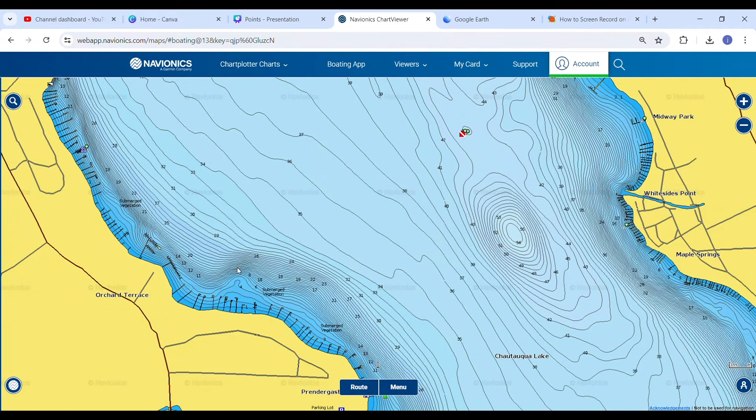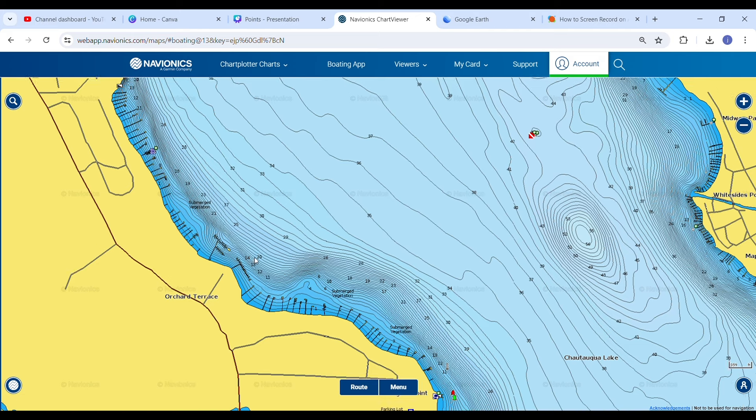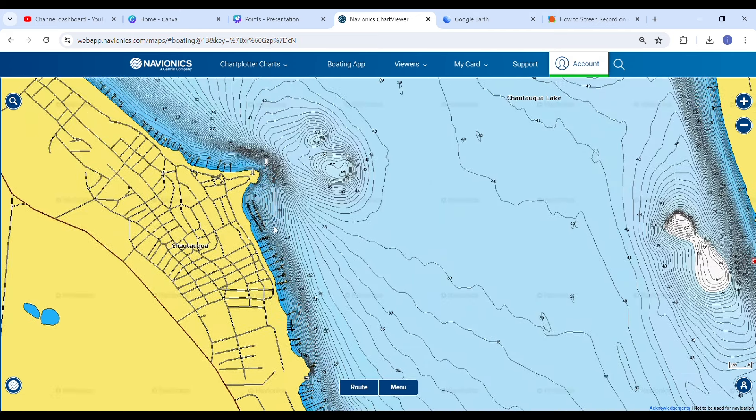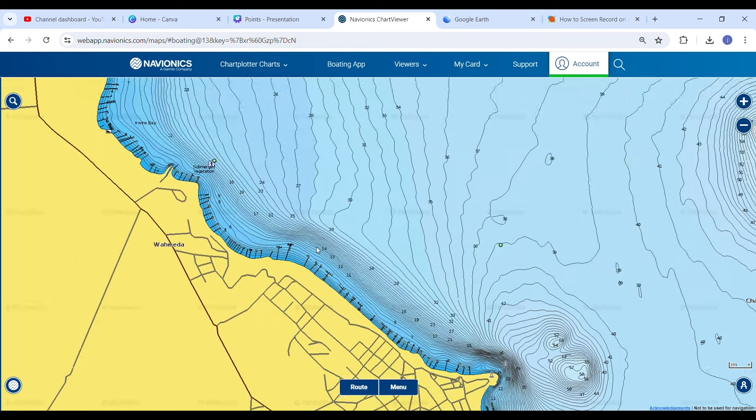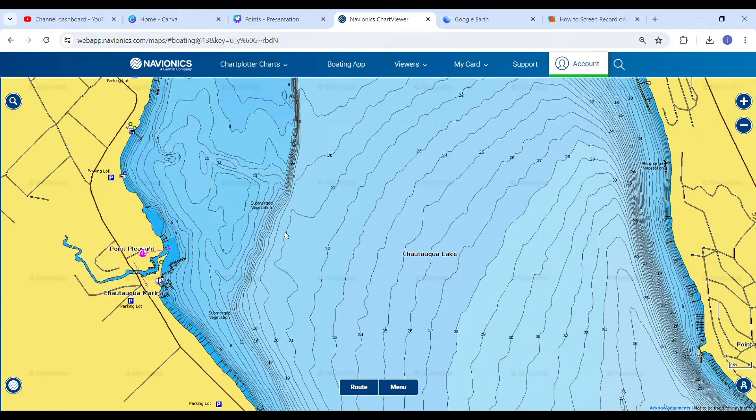Here we're going to show you some bends in the grass. You'll notice there's a little bit of a point, but if you also look there's a bend right there. The beautiful part of a bend is you can see how baitfish travel along it and meet right at the bend. The point is a great area for ambush, but the bend is a really critical place because everything traveling that grass line gets cornered into that bend.